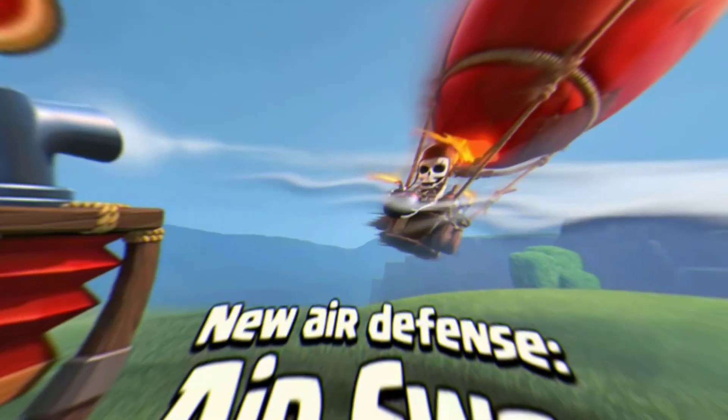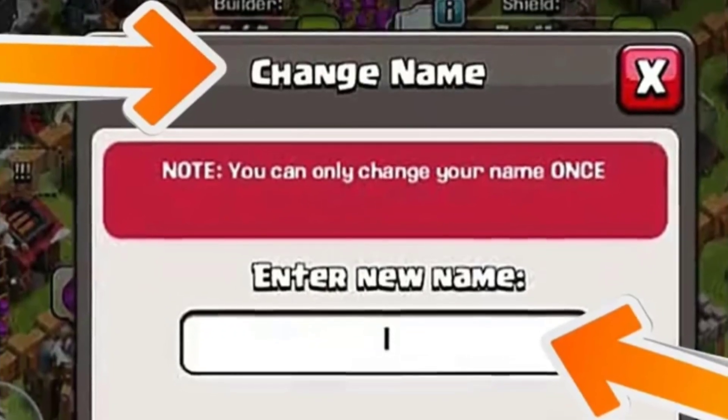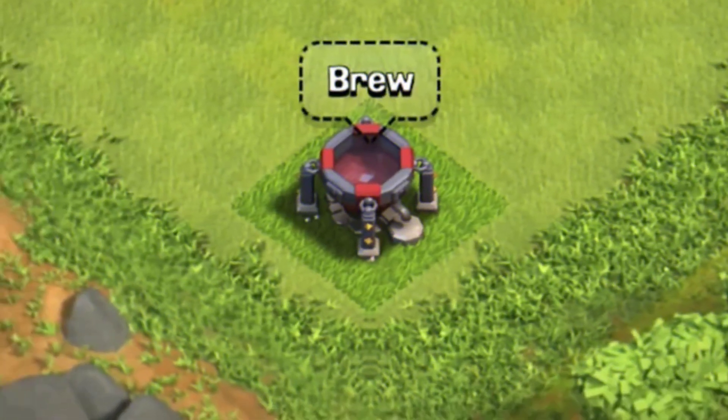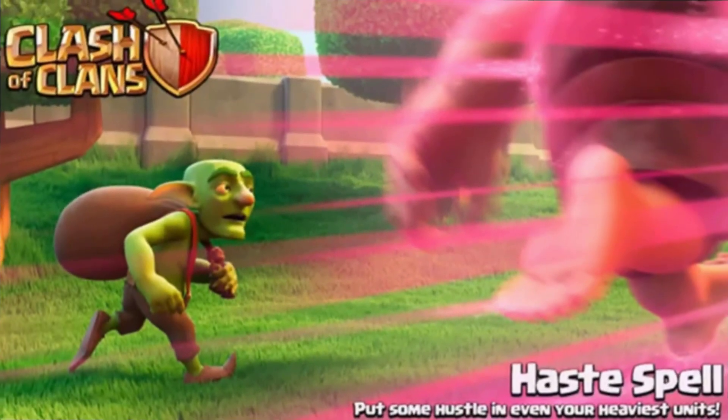For the first time, you can add the defense item, so you can add the name change option and update it. For the second time, you can add the Dark Spell Factory and the League of Legends and the Titan League.